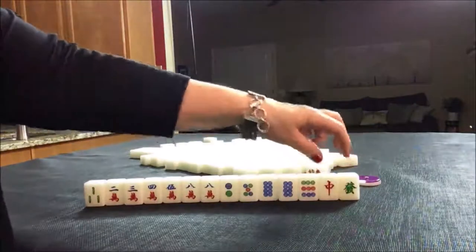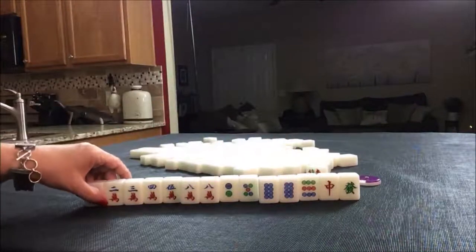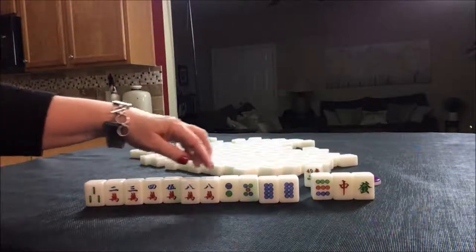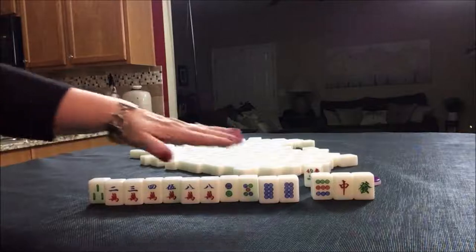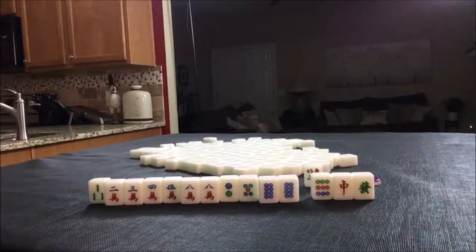Two dragons — singles. We have a pair here and a pair here. I think what I would do is discard these and play all simples — all two through eight. Maybe discard the three and focus on dots and cracks for one voided suit. All simples is two points. A voided suit is one. That's three.